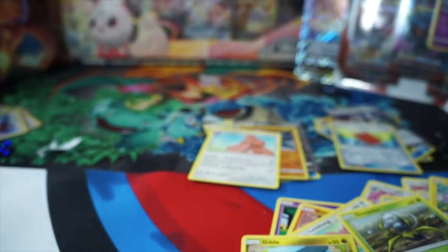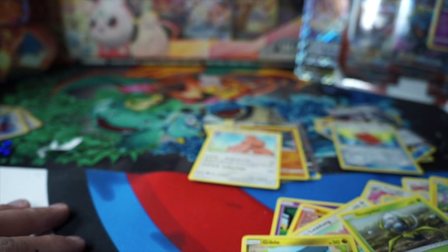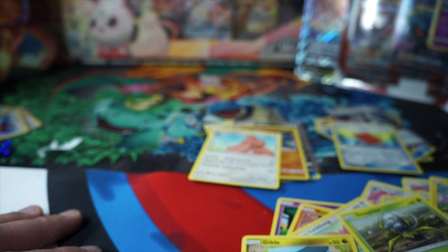Alright, got Psychic energy, Croagunk, Yanmega, Lickatung, Squirtle, Gible, Jupiterite, Skiploom, Phanpy, Piplup, and Lickylicky. Like, share, subscribe — help your boy get to 200 before February is over. Help your boy out. Thank you and have a good day!